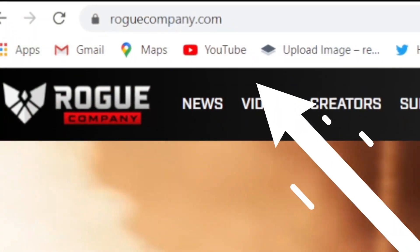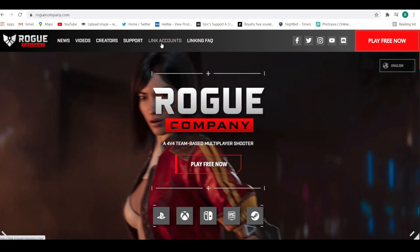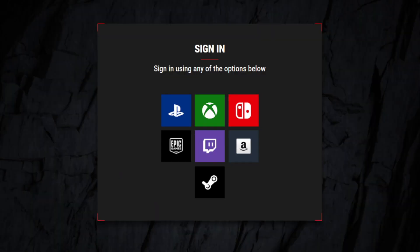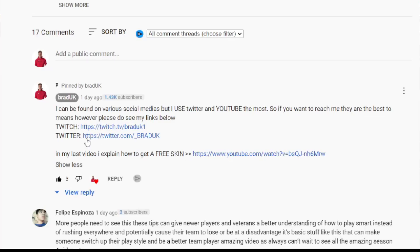In today's video we're going to show you how to link your Rogue Company accounts across all the different platforms that Rogue Company is available on, and believe me it's really easy. What you want to do is head over to roguecompany.com and click on the tab that says 'Link Accounts'. You can also get straight to this signing page by using this link, which I will leave down in the comments.